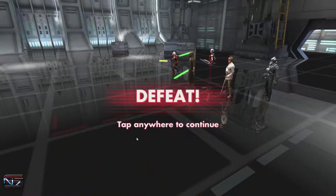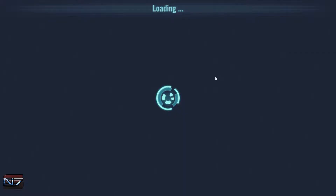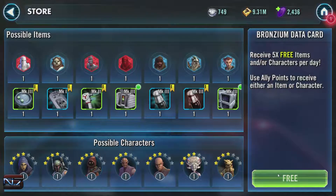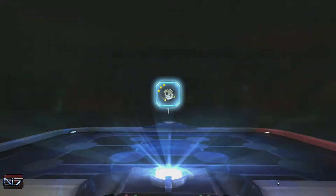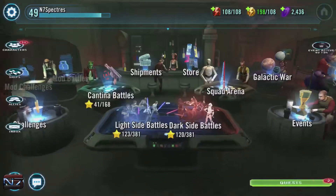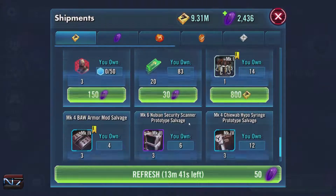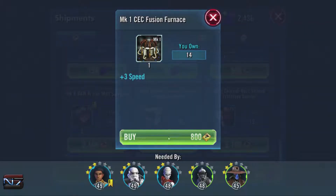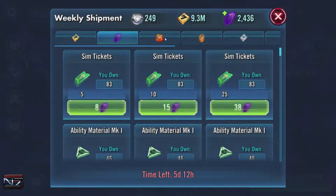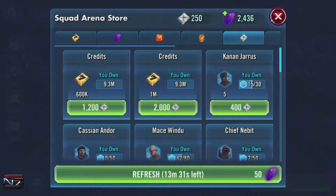Arena 1 — out of the way. Oh sweet, we'll be able to unlock another Kanan shard — five more shards for Kanan, which is great. Let's get our gear. All this purple gear we're saving up for. We can get another Chopper stuff too — nice, nice.